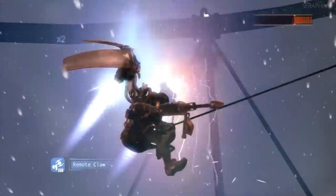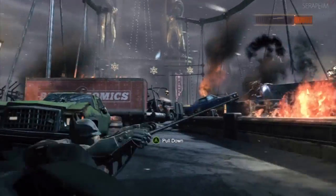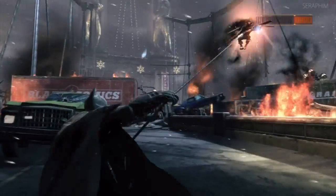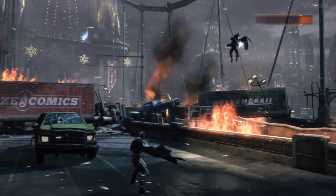And it's literally repeat ad nauseam at this point. Keep hitting him, soon as he recovers throw another one of the bombs at him, and then pull him down. It's such a simple fight, but it is fun. And you can make as many jokes as you want because that's essentially what the sticky custard of the glue bomb looks like.